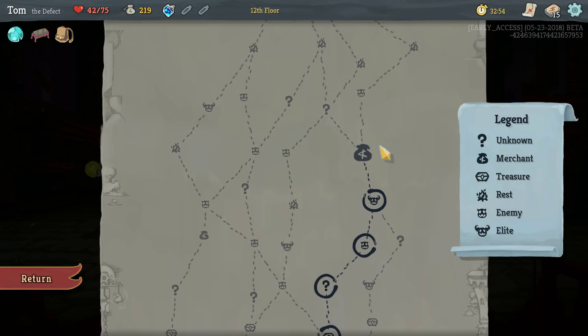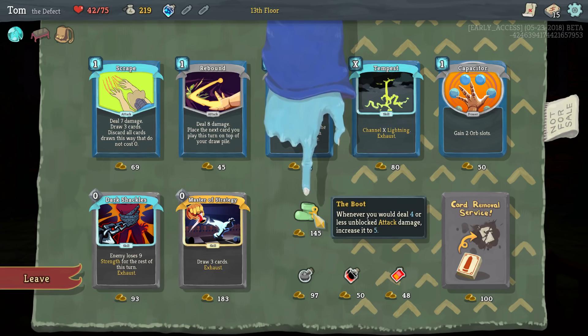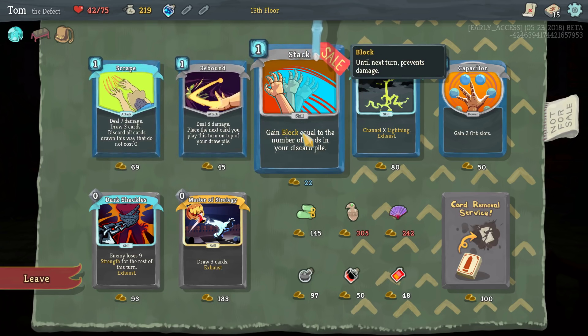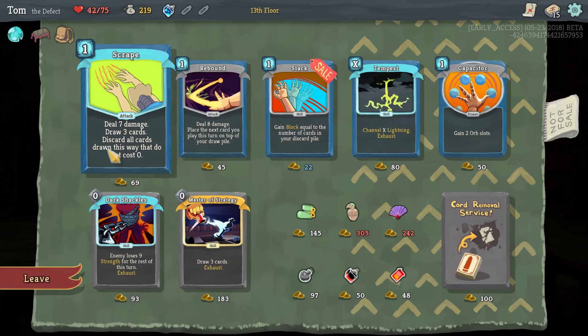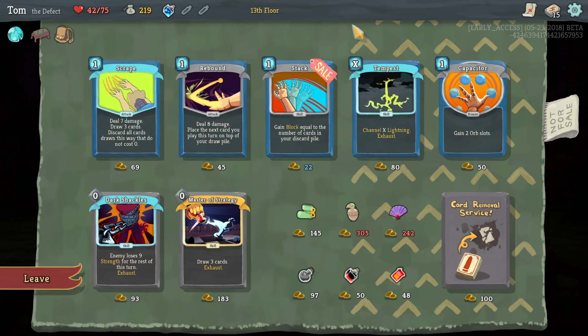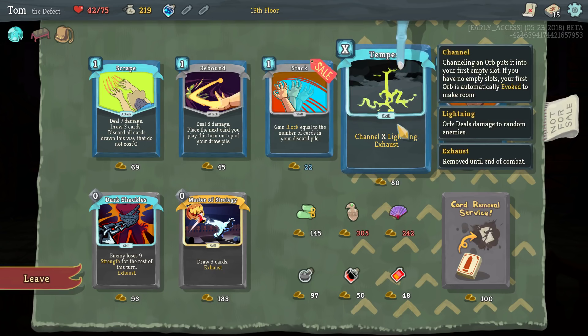Okay, what is that? Whenever you would deal four or less unblocked damage, increase it to five. So if you're going to do one damage, you still get to do five damage — it's kind of good. Stack is really cheap. There's a card that just draws three cards for free — that's pretty good. This one: if you've got three energies, you summon three lightning. And if you already had three lightning and you summoned this, three lightning would get evoked which is cool, and you'd still have three lightning at the end. Yeah, I'm kind of talking myself into this. I can get that and remove a card.